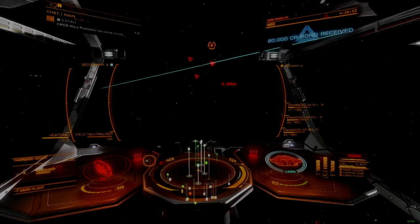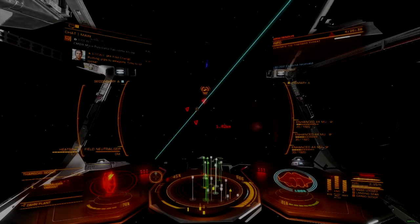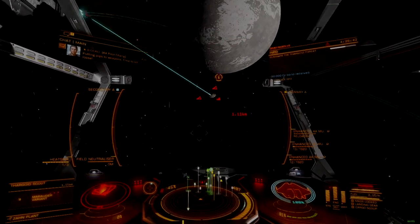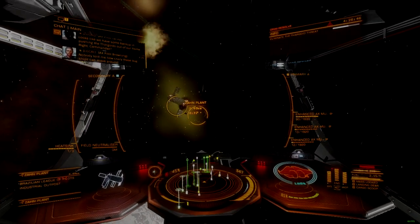It's hard to drain the engine capacitor before engineering, with capacitor charge enhancement making it more forgiving than any other ship besides the Python. Spamming the boost button is the only effective way to change directions in a fight.